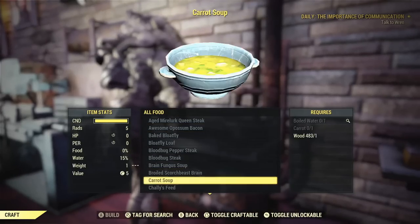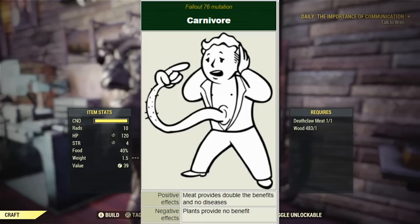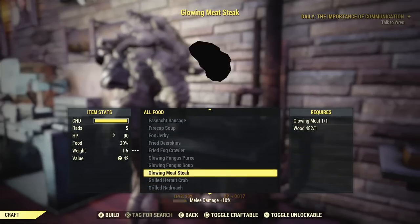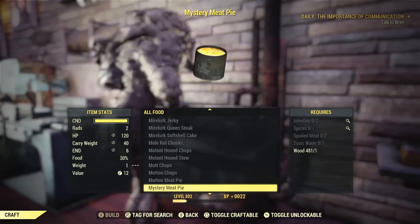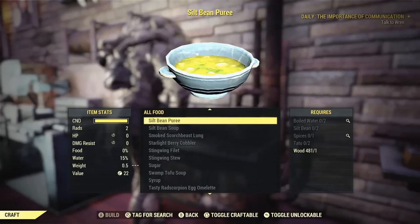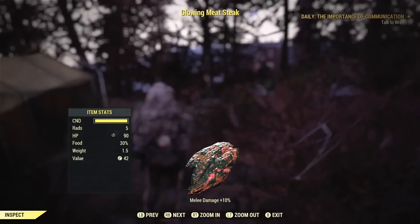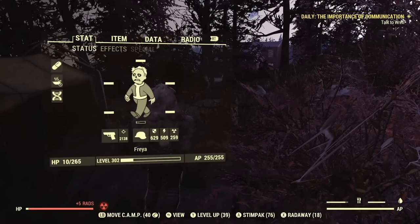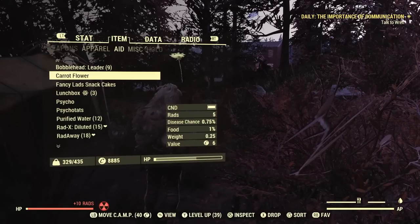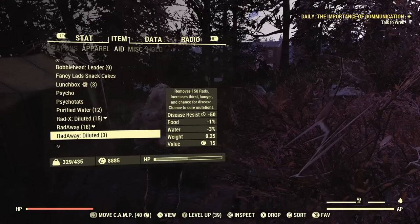Next up is an interesting one that actually got a recent buff — the Carnivore mutation. This allows you to eat all raw meat without any worry for diseases, doubles the hunger satiation of all meat-related food, and doubles any bonuses that meat food gives you. For example, without this mutation a Deathclaw steak gives plus 2 to strength, but with Carnivore it gives plus 4. This applies to every meat-based consumable in the game.